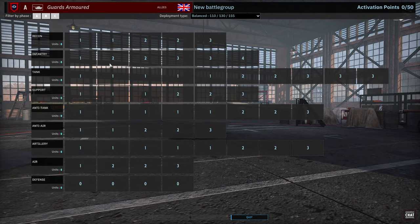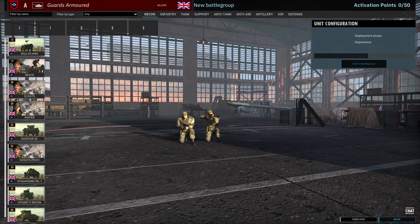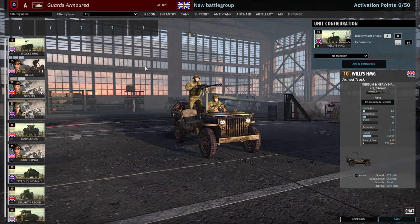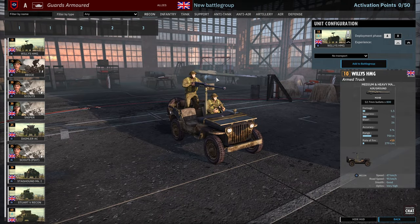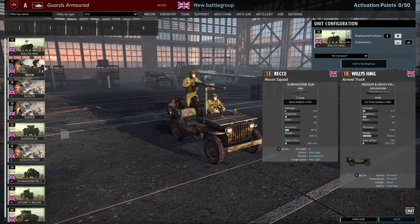As usual we're going to be going through all of the units available and then I'll put together a quick deck, so let's go ahead and start in the Recon tab. First of all we have the Willys HMG — not as good as the American Jeep because it doesn't have radio. 6 and 12 availability in A and B.